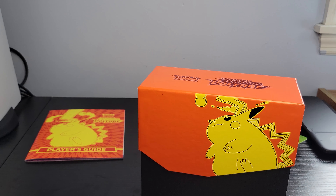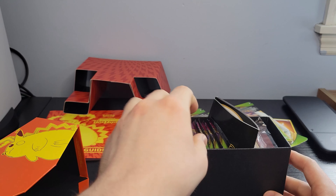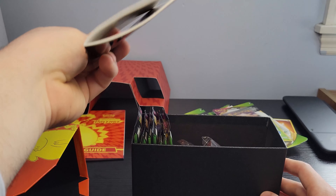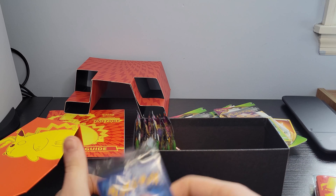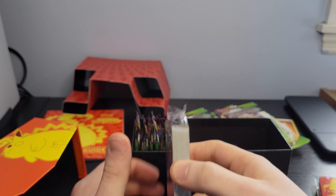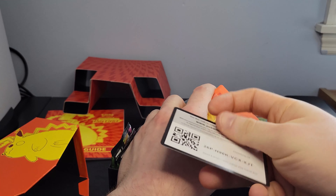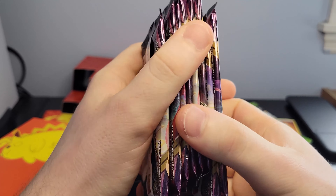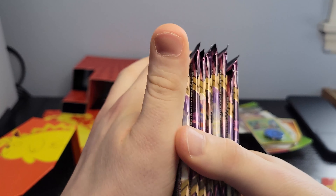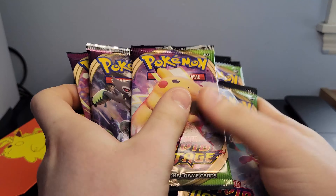Let's throw that over there, put that in a binder at some point. Alright, we got a bunch of cardboard, a useless Player's Guide, card sleeves — they're alright, same art — and a bunch of garbage energy. And the usual code card. Just a bunch of stuff. And then of course the good stuff: eight card packs. Let's mix them up a little bit, randomize them, throw them on the table.